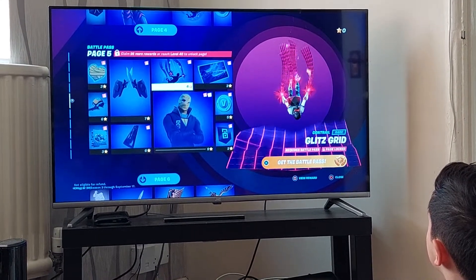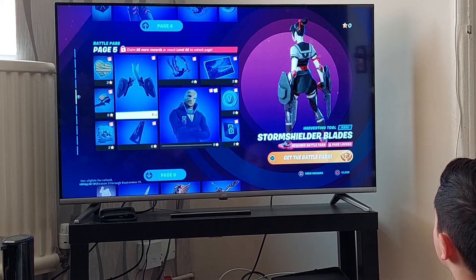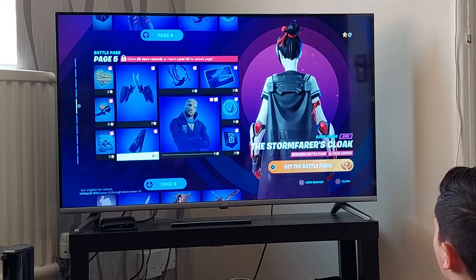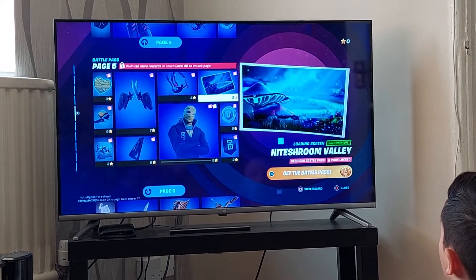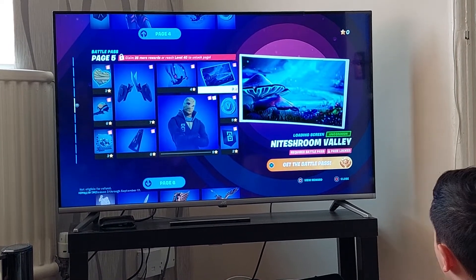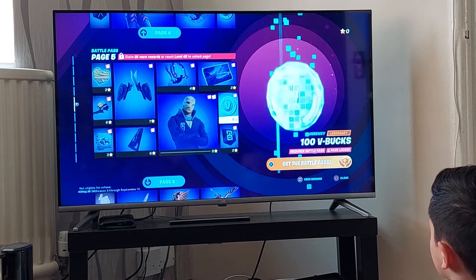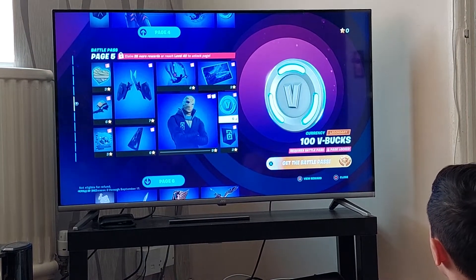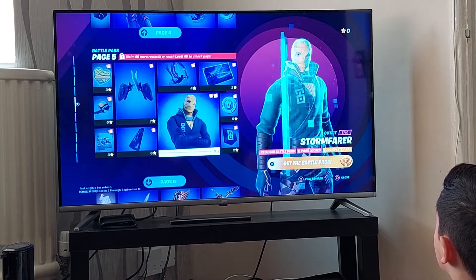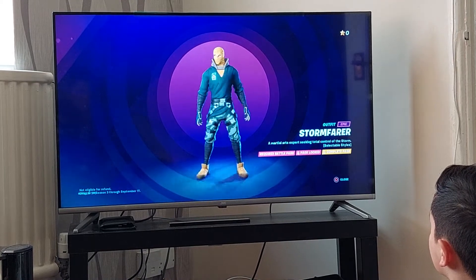What's this? Glitzgrid — I don't like it. Storm Shield of the Maids. Various Cloak. Here's the loading screen that we had on that end of the live event. Night Shroom Valley — I'm assuming that's like somewhere on the map or something. A V-Bucks. Banner icon. Spawn Pharaoh — he looks like a mummy type of skin or something.